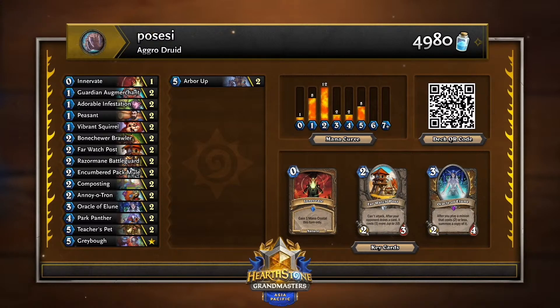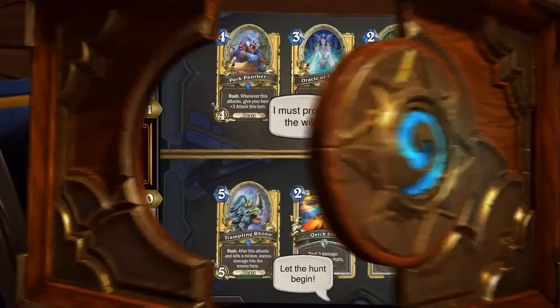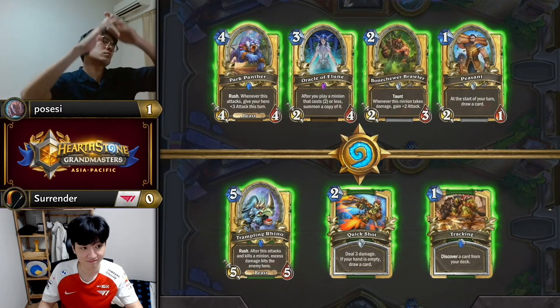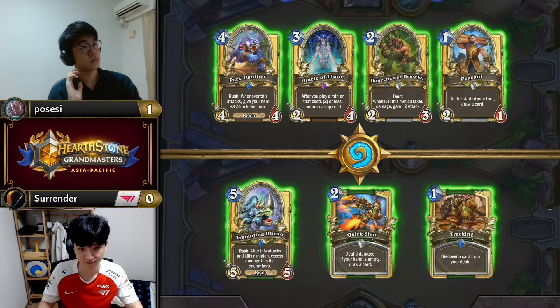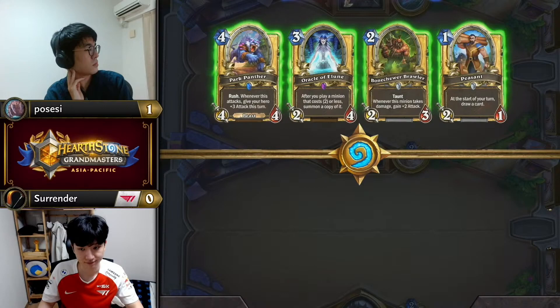If players have chosen to ban Rogue, then you would want to position the rest of your decks to have at least a leg up versus Demon Hunter, and aggro Druid does that in my opinion. It has enough disruption tools, waves of threats, and possibility to make them afraid of Arbor Up — it can get that matchup done pretty cleanly. More so than a deck can target Rogue pretty cleanly. For Possessy, another one of those strange starting hands — Oracle of Elune, the absolute backbone of the deck.